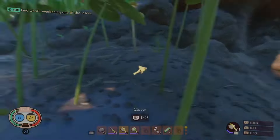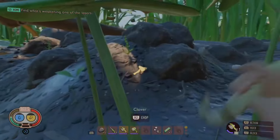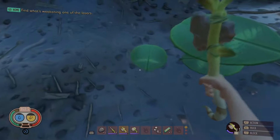When you see these clovers you want to break these down immediately. The reason being is they're going to be what's used to design your first type of bed — the lean-to. This will allow you to create a resting point and a respawn point so when night time comes you can hide away from those big bad spiders.